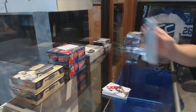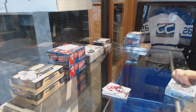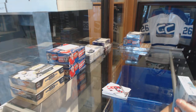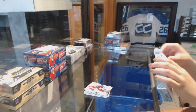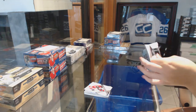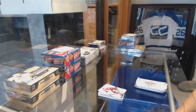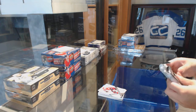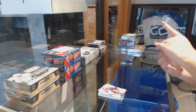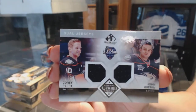Let me know, sir, if you want to get that graded, because that is definitely what I would do. With that price, you might as well. We've got an all-star skills dual jersey of Corey Perry and John Gibson. We'll grade that one. Excellent — I will put that aside for you.